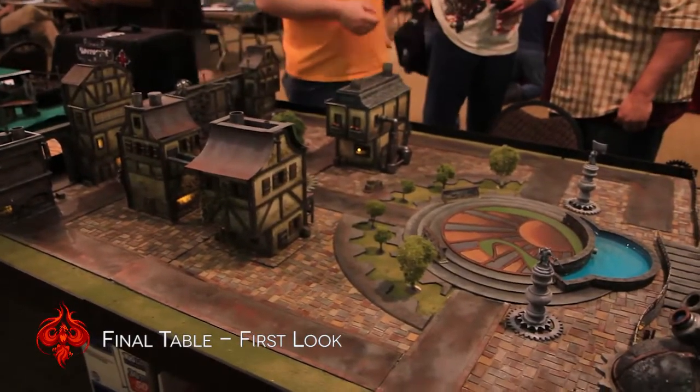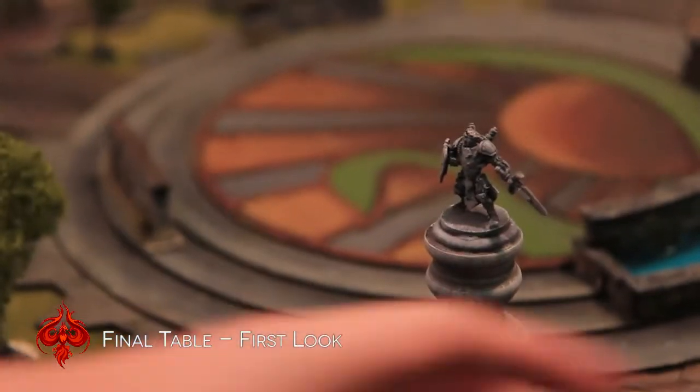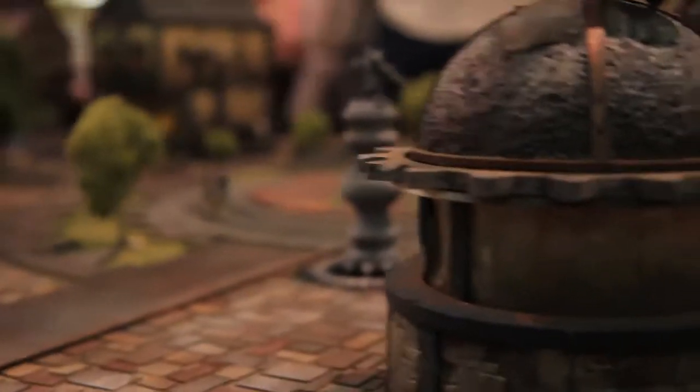You can see the buildings, the lights are flickering. What's really cool is that everything on this is movable, so they're going to adjust the terrain right before the finals. Every building is flashing, totally movable — just a beautiful, beautiful terrain.